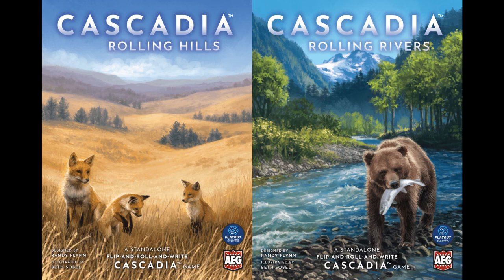For Cascadia fans — Cascadia has come out with a new Roll and Write version. There are actually two: Cascadia Rolling Hills and Cascadia Rolling Rivers. You can buy a single one for $19, or both together for about $35, and you get some promos for free. Shipping is $9 whether you buy one or both. It has a solo scenario mode with 20 different solo scenarios, similar to the original Cascadia. Slicker Drips has a good playthrough available.